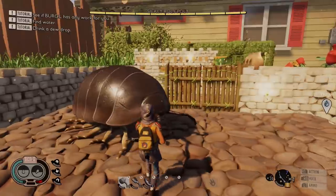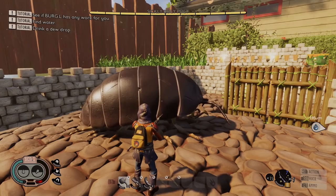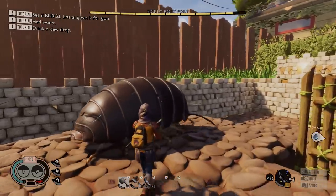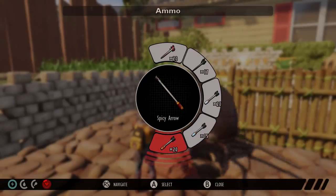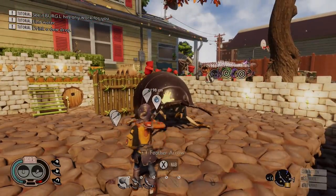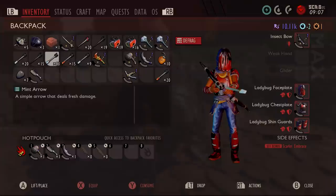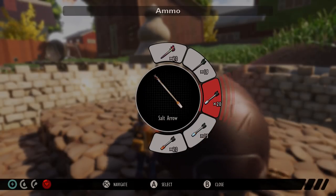Combatting in Grounded has changed massively, mainly because all of the bugs now have weaknesses and strengths against certain elements or certain weapon types. With the new elemental damage that you can apply to your weapons — from spicy, fresh, mighty, or even salty — it does mean that some creatures will take more damage from some of these, but some are going to be more resistant. On top of that, each of the weapons now has a damage type: clubs do generic damage, hammers do hammer damage, and then you've got things like one-handed swords which do slash damage. For example, the roly-poly — if you hit him with something that's got spicy on, you're going to do a lot more damage than any other kind of element. Also, if you use generic damage like the ant club or a hammer, you're going to do even more damage against him.